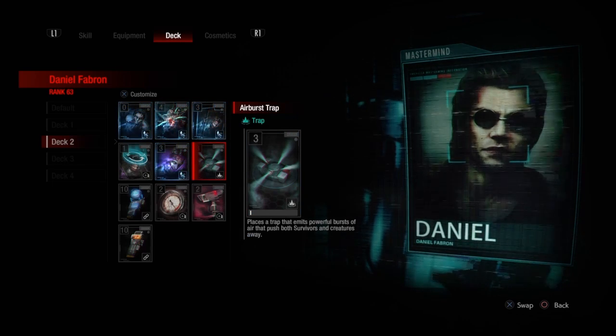The airburst will toss everyone else around too, allowing you to lock the door or keep them on the ground. You can do a really nice play by putting the airburst trap down and then popping out Mr. X — they get blown around and then you get a free kill. But other than that, I don't really see the best use for this, other than it just being awesome.